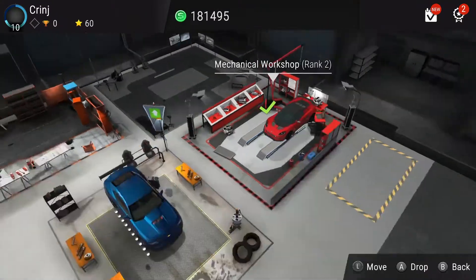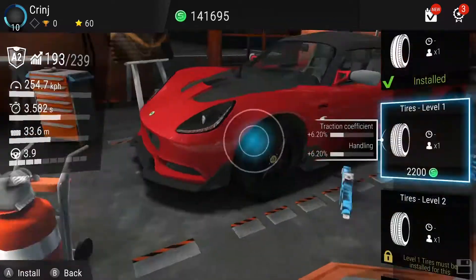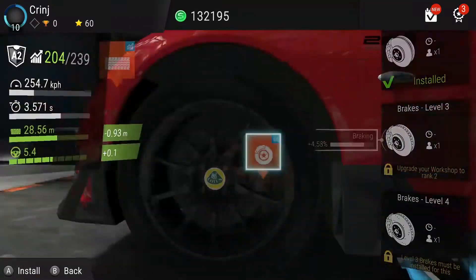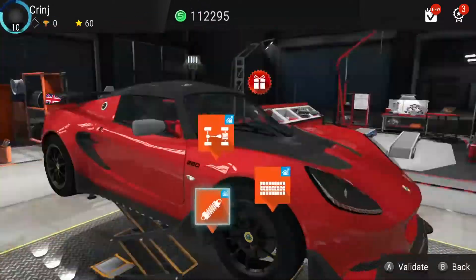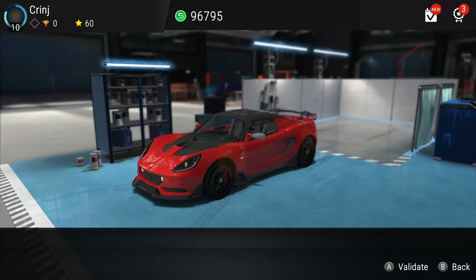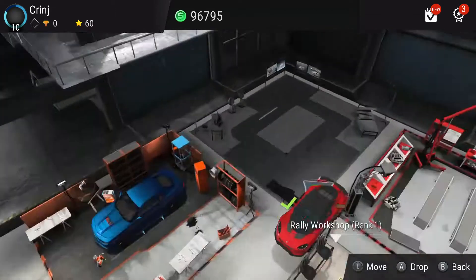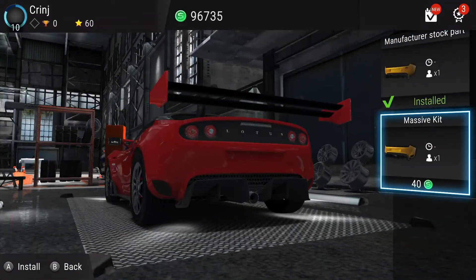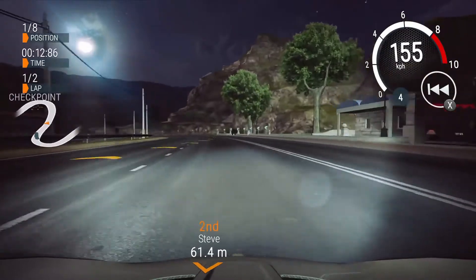That doesn't mean it doesn't have its merits. In terms of customization — coming from mobile, as you'd expect — there's a pretty decent level of customization, whether cosmetic like paint jobs and attachments, or mechanical stuff that actually affects gameplay. On top of that, you have access to a garage: a huge shed you can fill with random crap. It's wacky and dumb, but you don't really care — you can level up your car, jump into a race, and feel really overpowered.